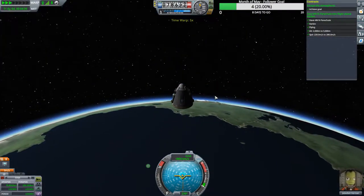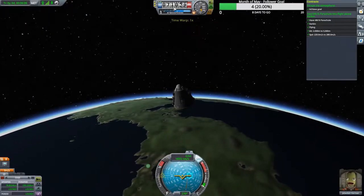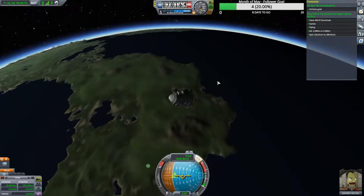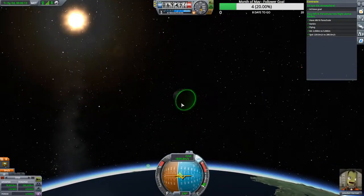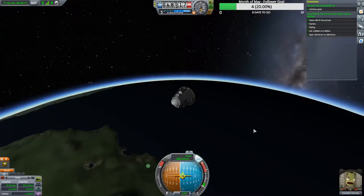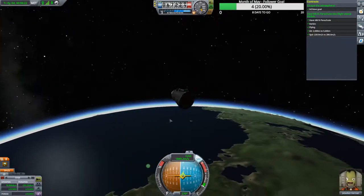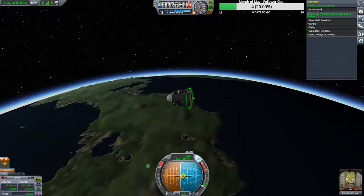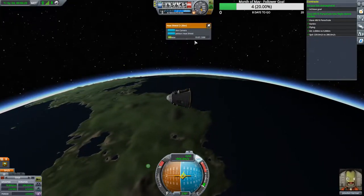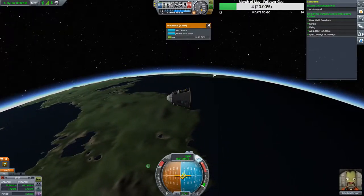I'll speed us up a little bit to get back to the atmosphere. Once we hit under 70 kilometers we'll be back in the atmosphere. Important note: you want to put the butt end — the heat shield end — towards where you're dropping. This is your ablator, this is what keeps your capsule from burning up. We only put 20 ablator on there — I'll show you how little we actually use on a small suborbital trajectory.